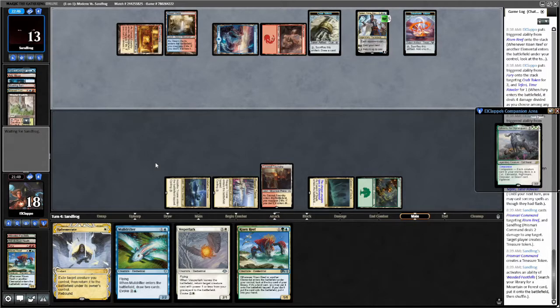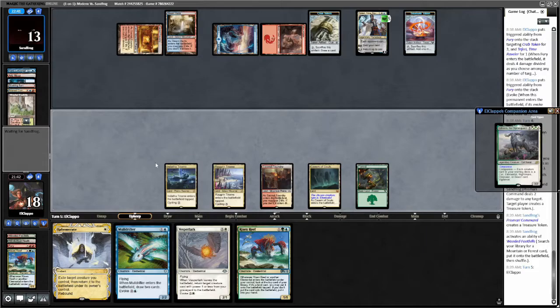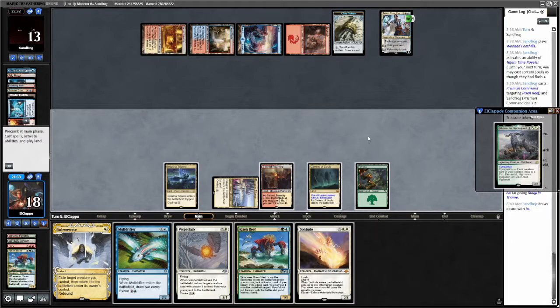They have 2 mana open — Counterspell slash Ice. They could sack their Clue as well. We got an Ice here; we need to draw a land if they're going to Ice us. Iced the Triome — sure, that's fine. I need a land here. Land... that is not a land... that is not a land... that is not a land.